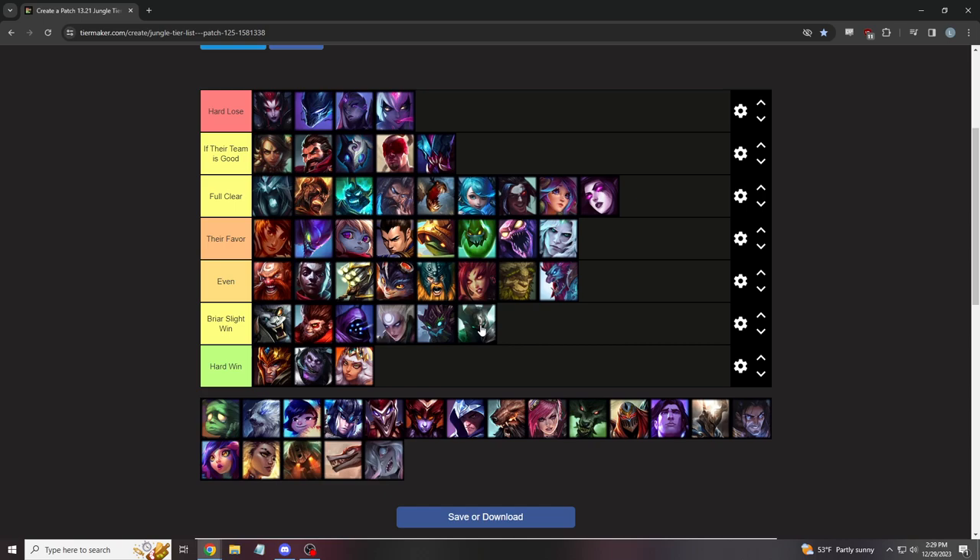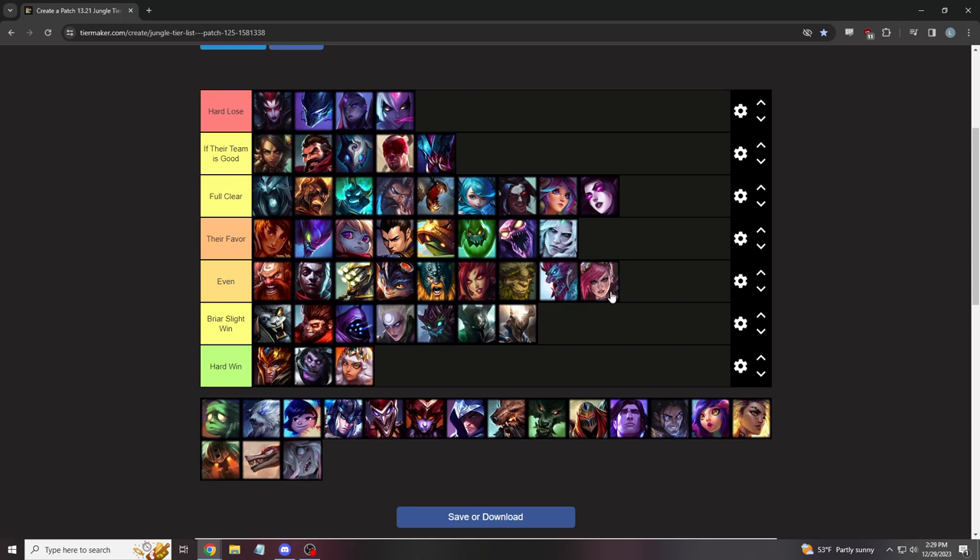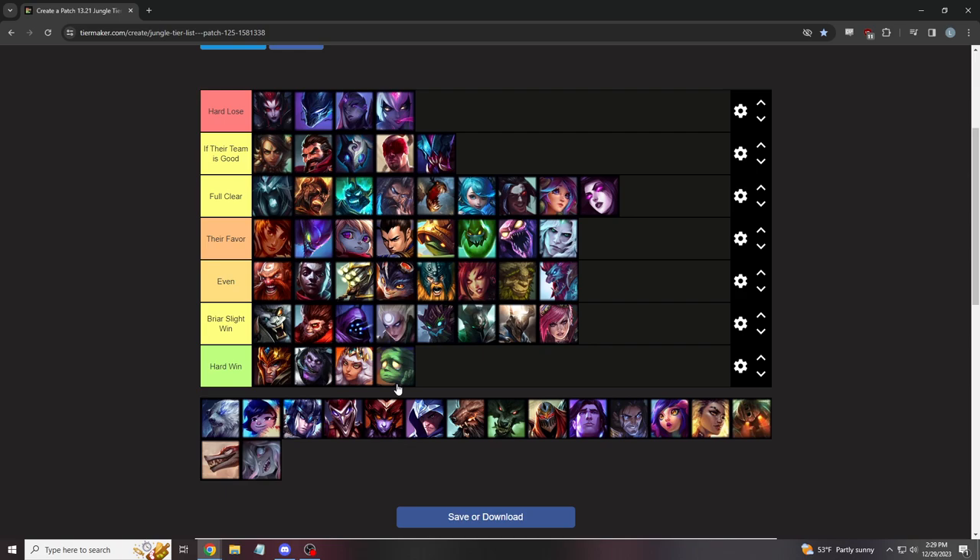Mordekaiser is just a bad version of Zac — same thing, you beat him in the 1v1 and can one-tap him, his ganks are bad, you out-gank him in everything. Pantheon has bad clear speed and okay ganks, but you do what he does better. Vi is even, actually Briar slight win — you can always beat her in the 1v1 because if she tries to QR you, you just charge E and one-tap her. The problem is when she's walking forward with her team you lose. Amumu is a hard win — he can't really out-gank you; all he has is a five-man R. You beat him in the 1v1 if he ever goes forward.